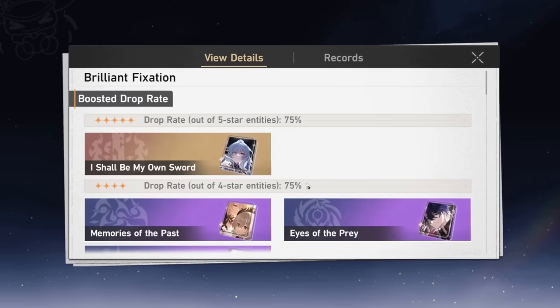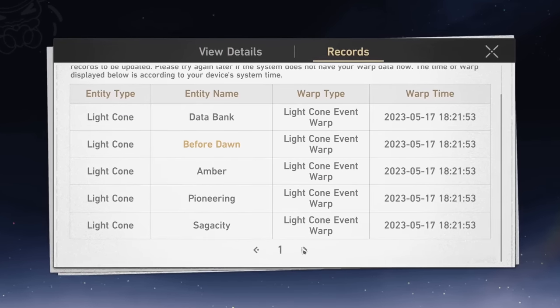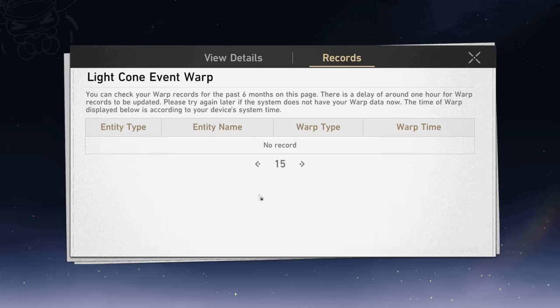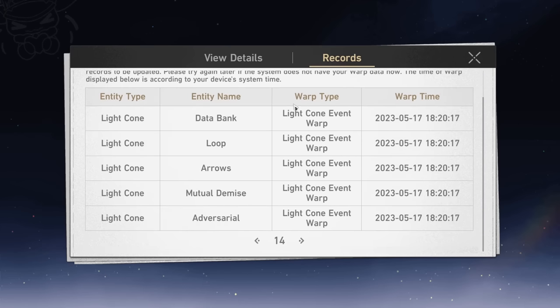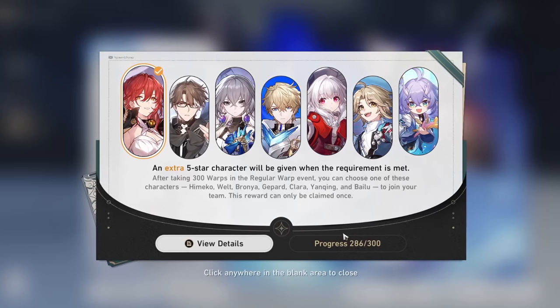However, there's also the Light Cone banner. I only did one Light Cone pull, and that was the Before Dawn. I did win that 50-50, so that's 14 pulls. So about 900 pulls total. And the standard pulls as well - 286. I did use a few Jade on it, but not that many.